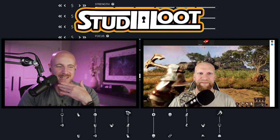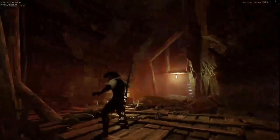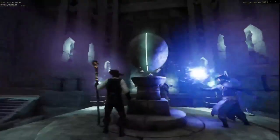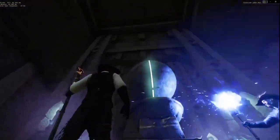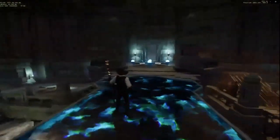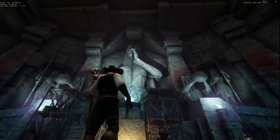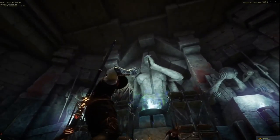Alright, let's get right in here. The hatchet in the preview event was one of the most powerful weapons, if not the most powerful weapon. They went through some iterations, changes, nerfs, and buffs, so we're gonna go through all the changes today. The hatchet has two trees: the Berserker and the Throwing tree.